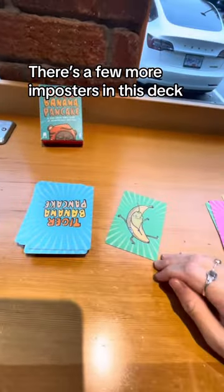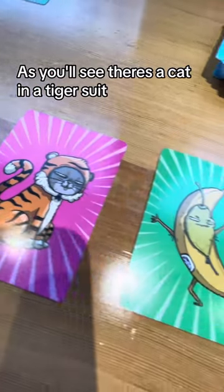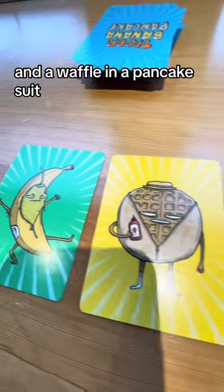There's a few more impostors in this deck, so keep your eye out for them and just be really fast to capture them. As you'll see, there's a cat in a tiger suit, a banana pepper in a banana suit, and a waffle in a pancake suit.